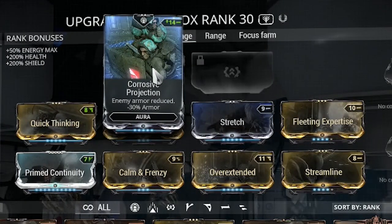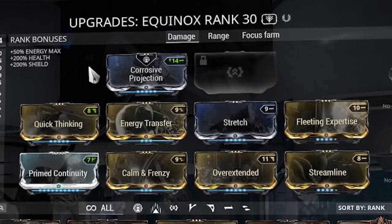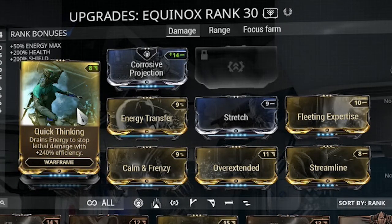I'm using corrosive projection for the aura — pretty much self-explanatory, it just destroys their armor. There's no point going with energy siphon or anything like that since you're running the four, and the four is a toggle so it's not going to be working. You might as well use something that works, and corrosive projection works always. I'm using quick thinking for survivability — you can use vitality or redirection for shields if you prefer, but I love quick thinking because it always saves me.